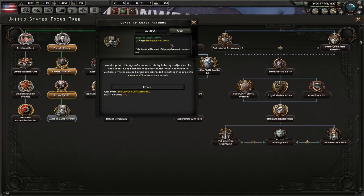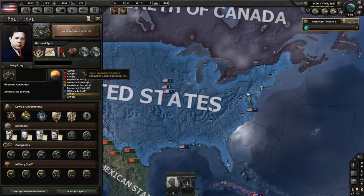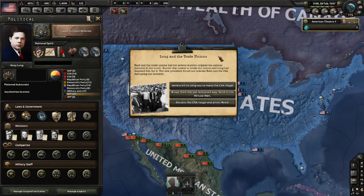Only one national focus left: the Coast to Coast Reforms. Let's see what happens when they pass. Eventually, you are going to start getting decisions about how you're going to deal with the trade unions and things of that nature. And they give you the illusion of choice here.